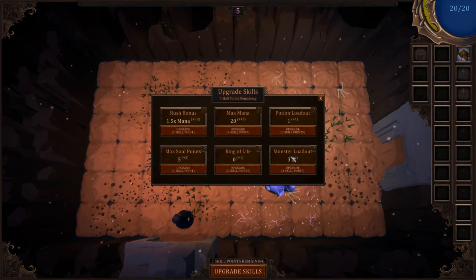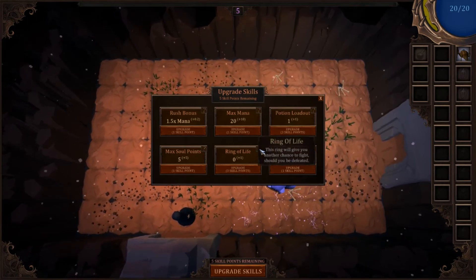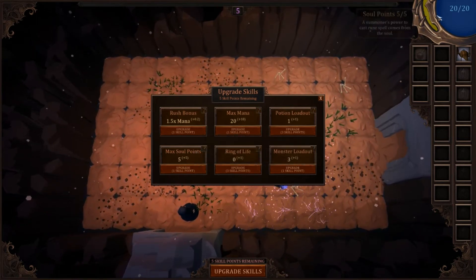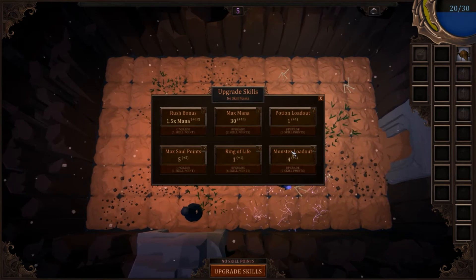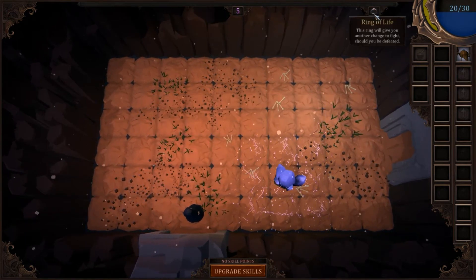Rush bonus, max mana, potion loadout, monster loadout, ring of life — gives you another chance to fight should you be defeated. What the heck is a soul point? Oh yeah, those things. We don't have a rune yet, let's do max mana, monster loadout, and the ring of life. Oh here it is — ring of life, pretty nice.